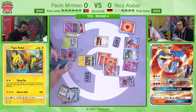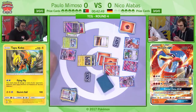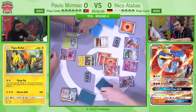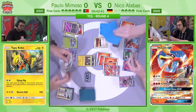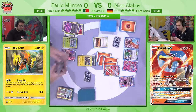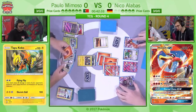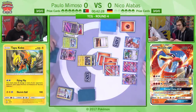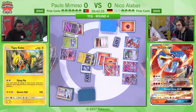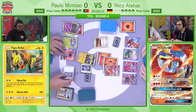He goes for a massive Phoenix Burn, and Paolo is going to promote his free-retreating Tapu Koko — that could even be a decent attacker here thanks to hitting for weakness on Ho-Oh. Especially if he's going to be able to find himself a Choice Band. He's opted to play here, trying to limit Niko in his outs. He would be hitting 100 with Flying Flip if he could hit the Choice Band, while doing 20 to the other Pokemon on Niko's side of the board.